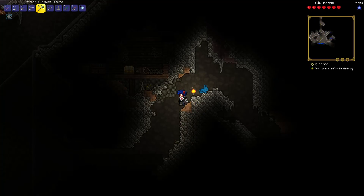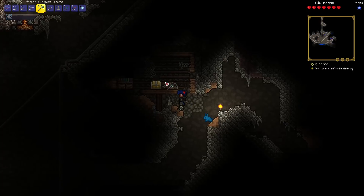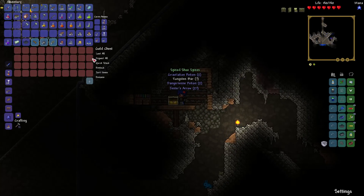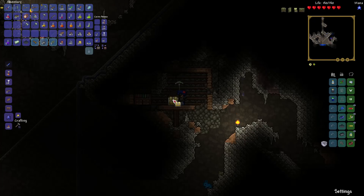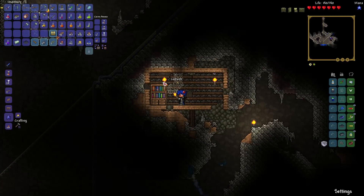Let's pop in here and check out this little cabin. I see a bookshelf in there. That'll save me needing to worry about getting one of those later - eventually I would need one. And there are gravitation potions. Perfect. That will also allow me to explore the sky.